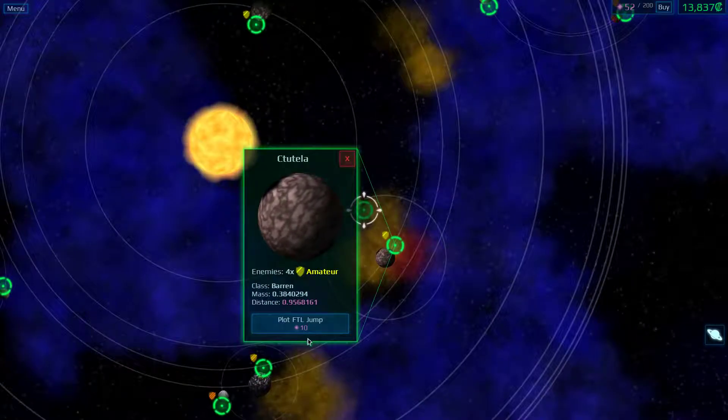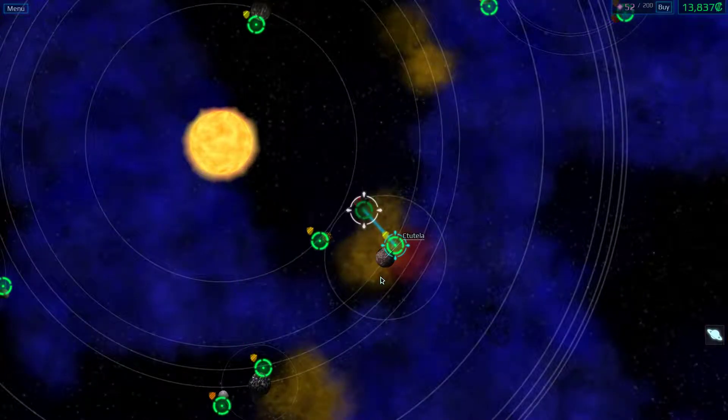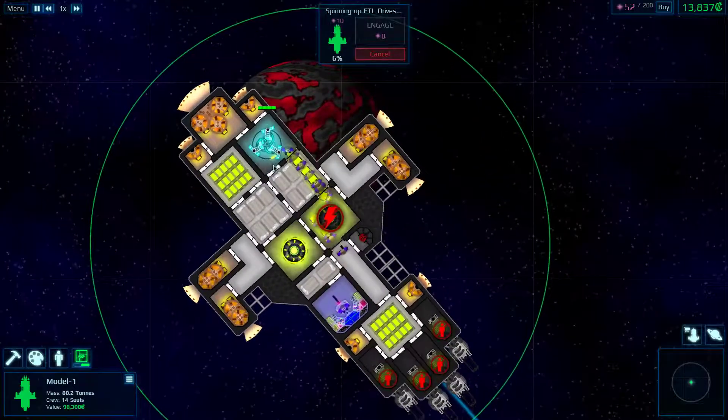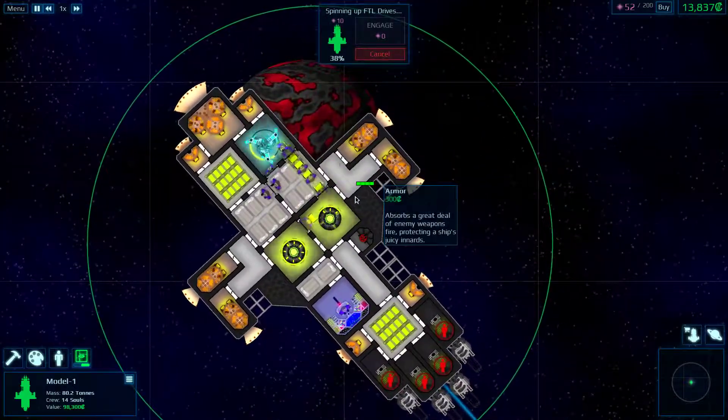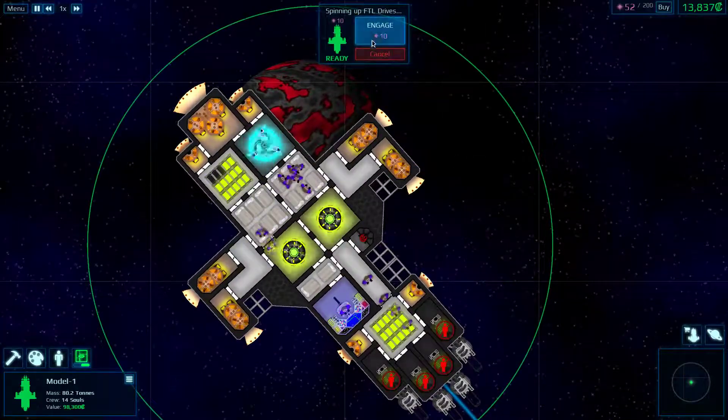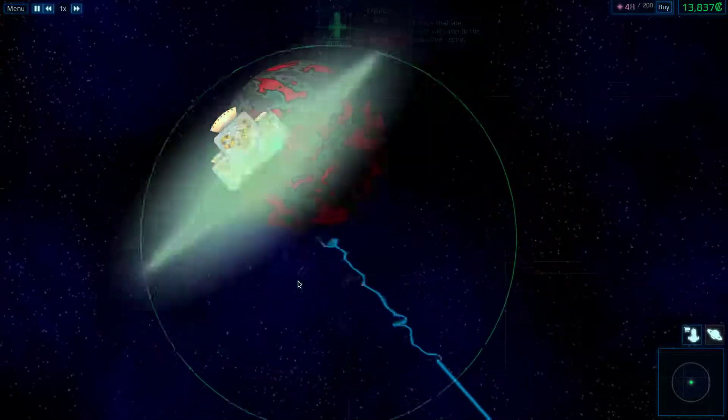Let's get over here. We'll head over to the amateur place, which is going to cost us 10 FTL fuel. We're going to start powering that up. Let's engage. It's a little loud.